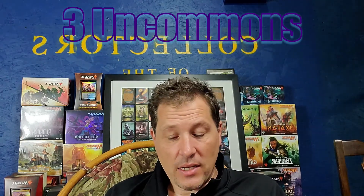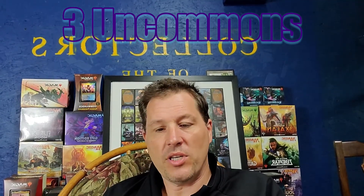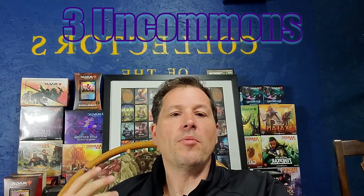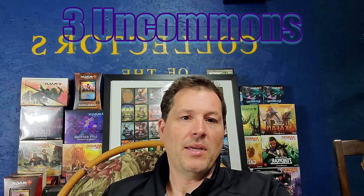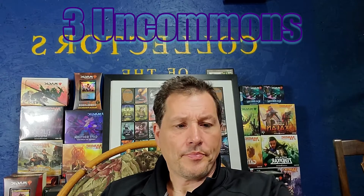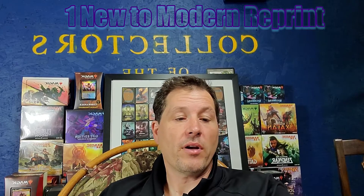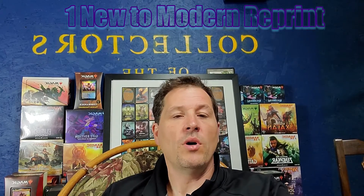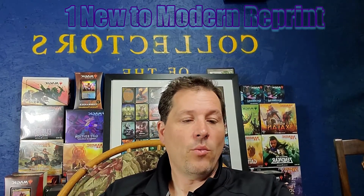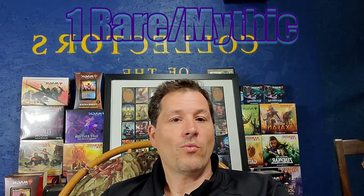There are three uncommons in the pack, with 80 different uncommons in Modern Horizons 2. If you get a full box you'll probably get around 80–90% of the different uncommons. Similar to the set boosters, there's also a new-to-modern reprint slot with the same 42 cards — and you could get up to a mythic in that slot.